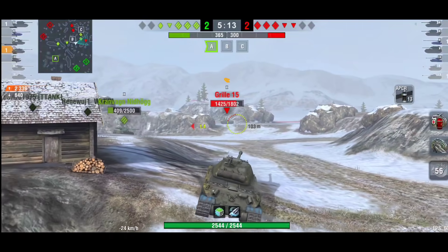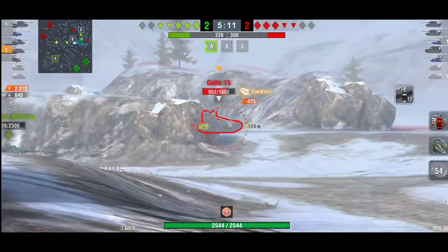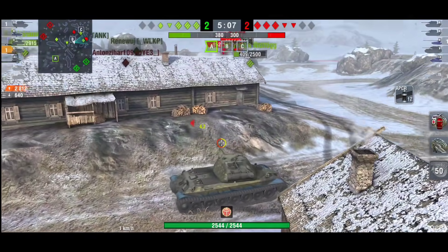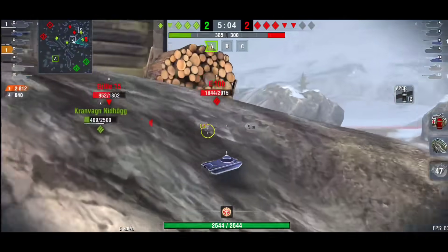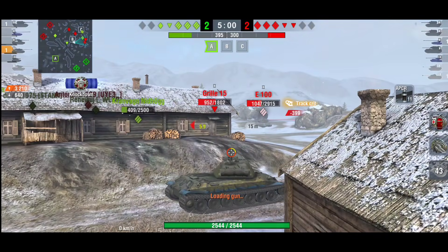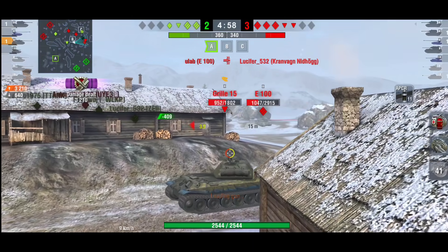Here comes the Grille, so he's backing up and gets a nice shot into the Grille. Luckily there are no medium tanks at all, so the chance of getting flanked from the left side was really low, which makes the position he was in even better.